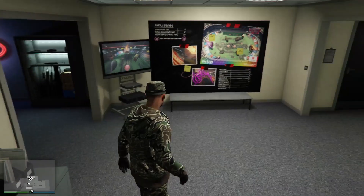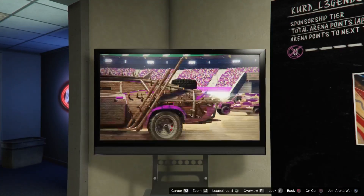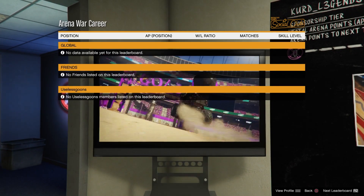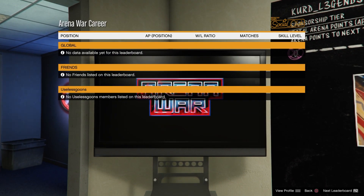Once you have that, we can start the glitch. Enter the career wall and go to the small monitor. Press triangle to enter your leaderboards. This is where your friend comes in — your friend needs to be in an invite-only session.